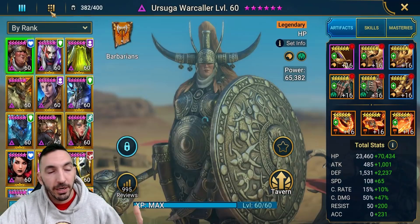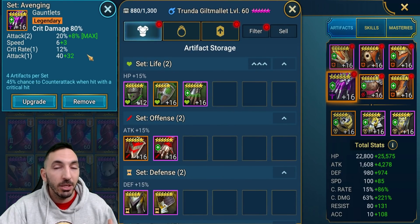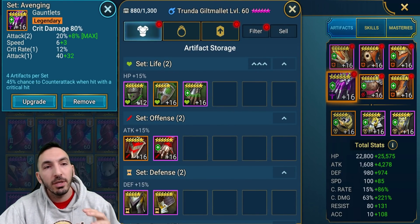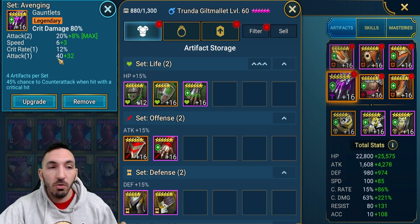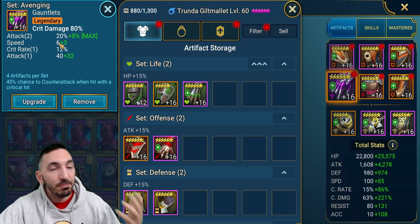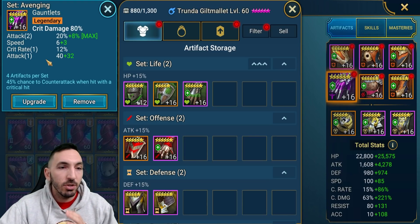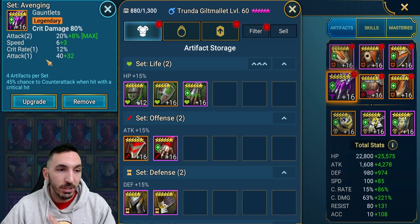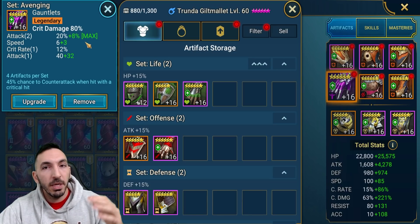The easiest thing a new player can do is start equipping their champions with critical rate on the gloves as the primary, instead of critical damage, up until they feel comfortable with their gear — then switch out the critical rate gloves and put critical damage gloves on, with critical rate in the substat. That substat has to be rolled well. This one is not rolled well because it has two rolls on attack percent, one on critical rate, and one on attack. We've got speed there, but we could have had a little bit more on each stat. More attack is good for damage potential, but in terms of rolls, it's behind what it could have been.